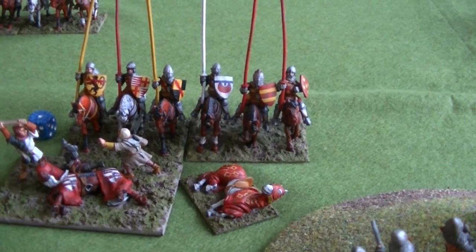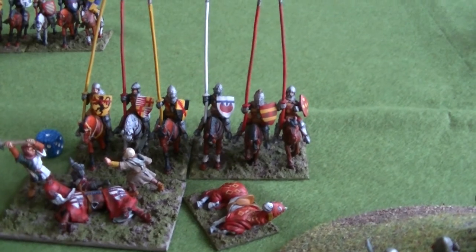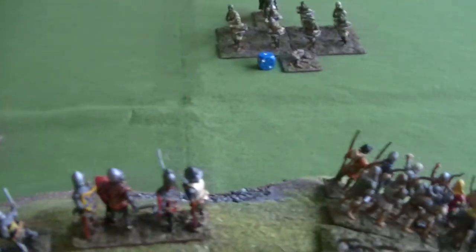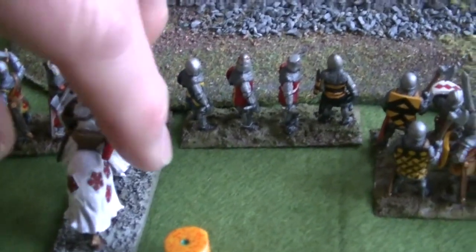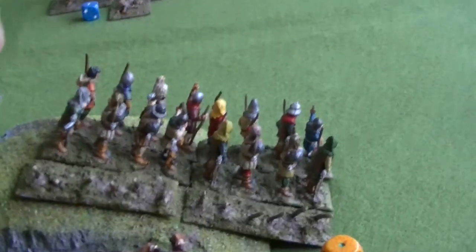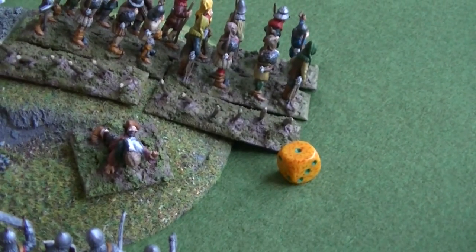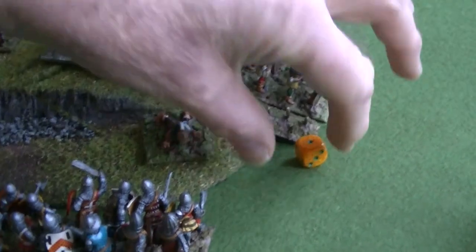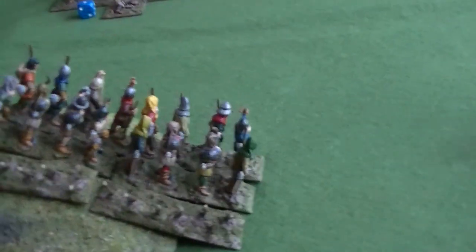That is now the end of the action phases of turn 3, so it's the end phase - the chance to move commanders and rally. The English only have one casualty marker; I move this captain across to that unit, and to rally them they're discipline 4 reduced to 3 for the commander, add 1 for the casualty is 4 - they need 4 or better, and they get a 4, so that casualty is removed.